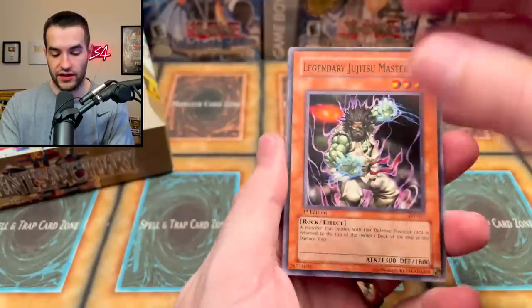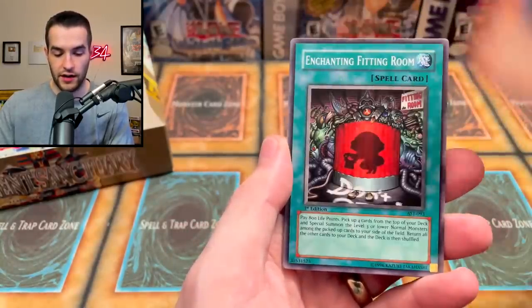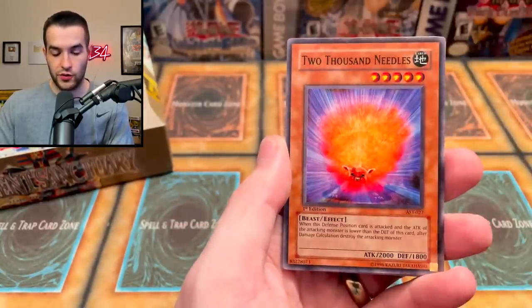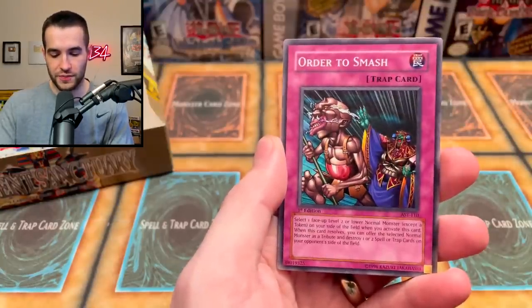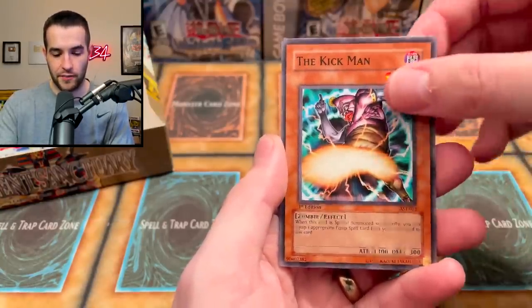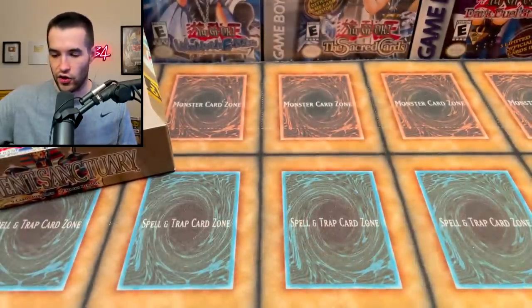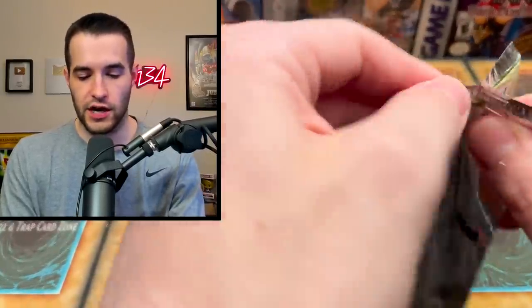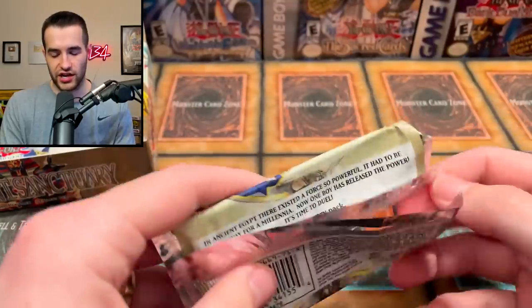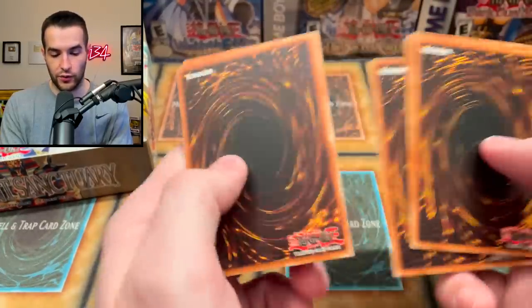Legendary Jiu-Jitsu Master. Beckoning Light. Vampire Lady. Enchanting Fitting Room. 2,000 Needles. 7 — the shortest name in Yu-Gi-Oh. Order to Smash. Kickman. Grave Protector. It looks like he's coming out of the grave, or maybe he is chained to the grave. I'm looking at him over there and I'm not really sure even still, after looking at the artwork.